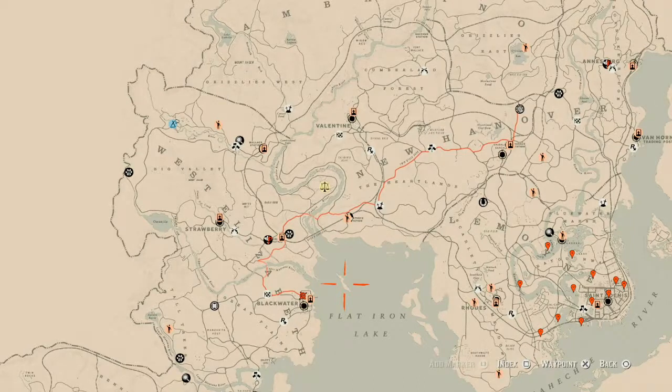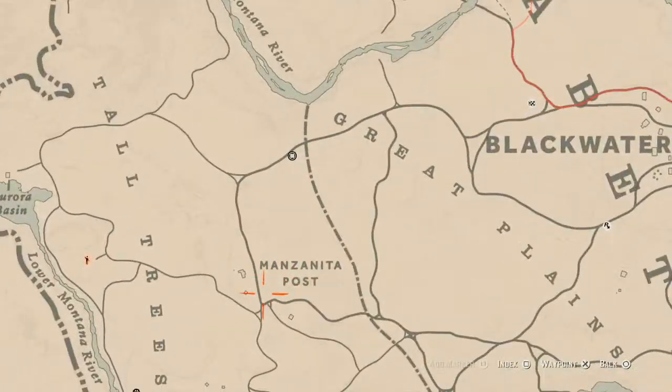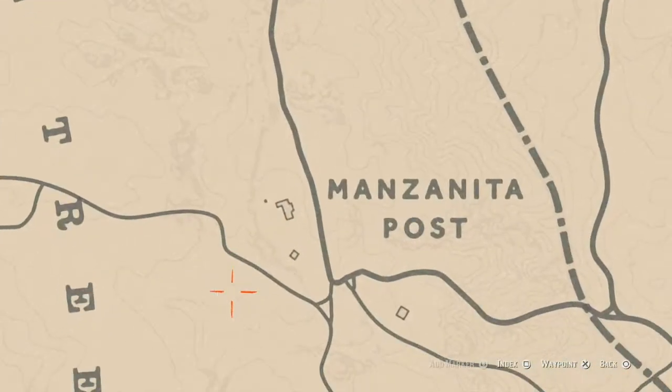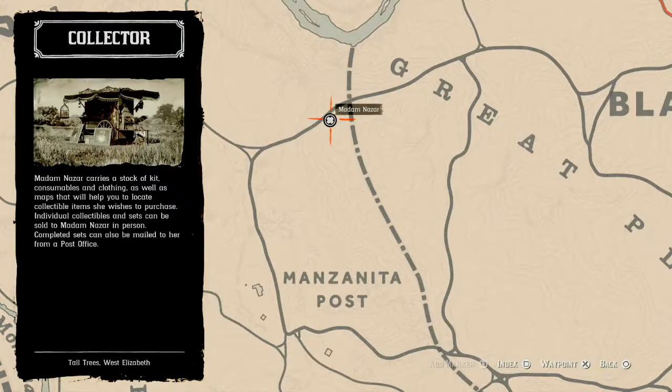First things first, let's get to Madame Nazar's location. She's in a different spot today — she's over here in the Manzanita Post area, right around the bend from the fast travel point. You should spawn around this area near this house; just take this road down and around and she's right there. She will be here until 2 a.m. Eastern Standard Time, New York time zone.